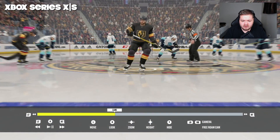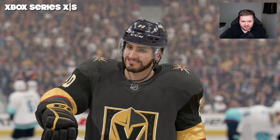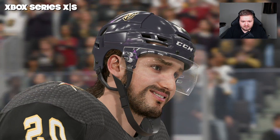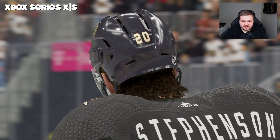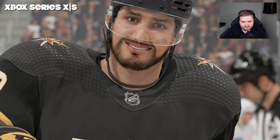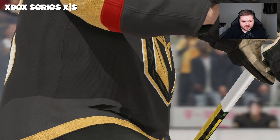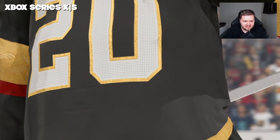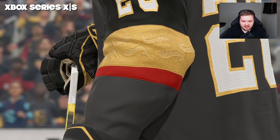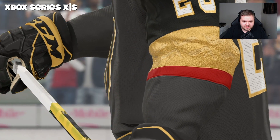Here's the Xbox Series X and Series S edition of number 20 of the Vegas Golden Knights in instant replay. We're going to look mostly at the head, helmet, and torso. You can see the amount of detail in the jersey — you can actually see the sparkle on the arm fairly well.